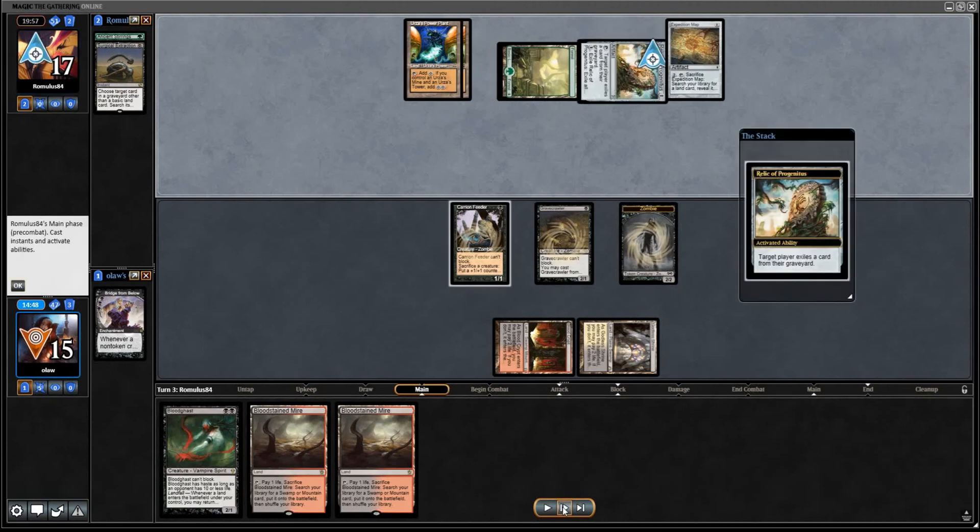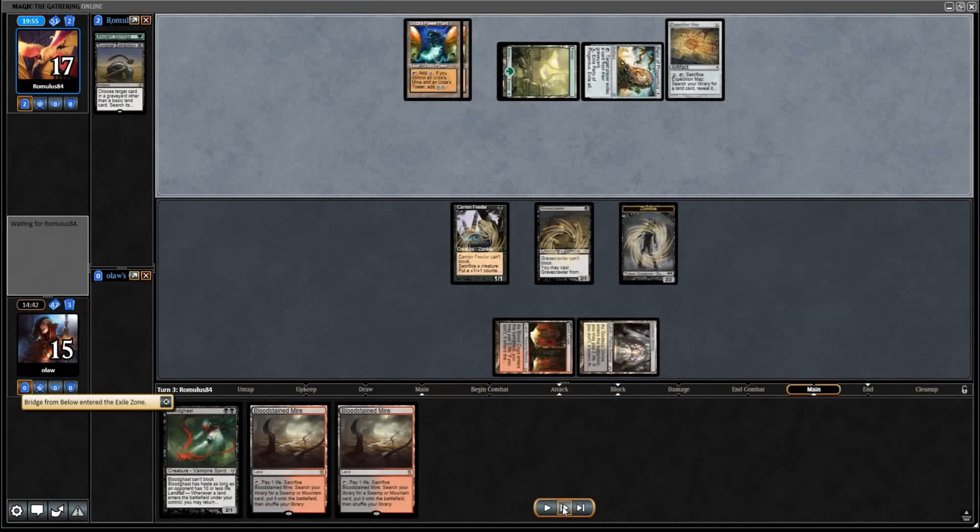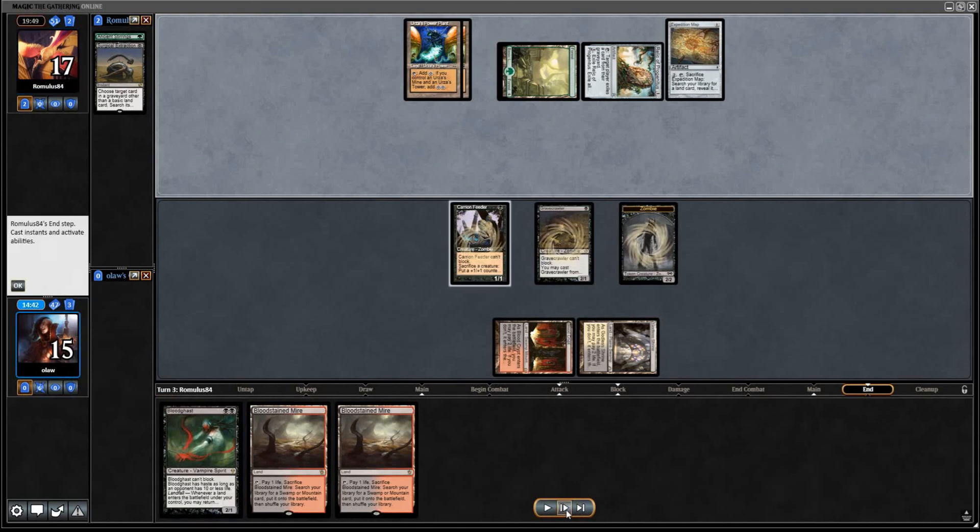Our opponent plays Expedition Map and plays the second Power Plant, so as we suspected they're not in a really good position in terms of getting Tron together. Opponent activates Relic and I just exile the Bridge from Below. We probably should have sacked the Gravecrawler and exiled the Gravecrawler instead — then we could have gotten a 2/2 token and lost the Gravecrawler, and we would have protected our Bridge from Below, which would have been better. In hindsight we probably should have sacked the Gravecrawler so we could have used our Bloodghast and potentially gotten some more activations out of the Bridge.